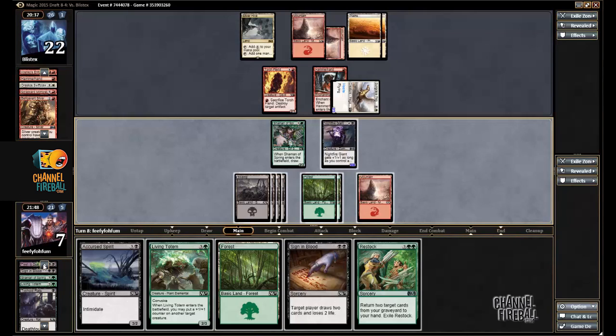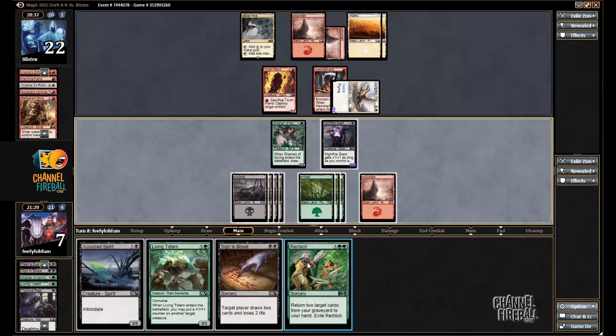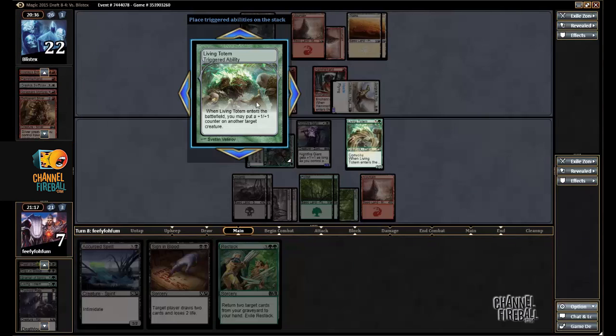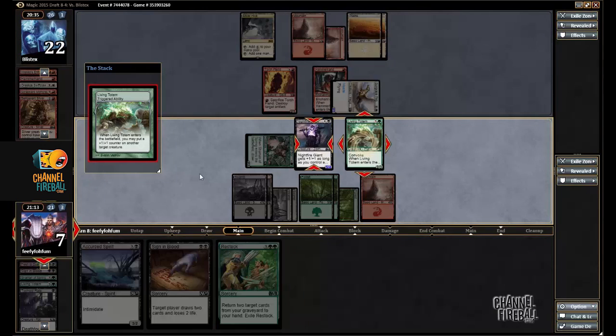Restock — I can get back a Flesh to Dust. That will be good. What I'm going to do is, I don't have enough mana to cast Flesh to Dust this turn, so I'm going to lead off with a Living Totem. I'm going to put a counter on Nightfire Giant and attack. I want to pressure my opponent as much as possible, and I still have this Restock back.